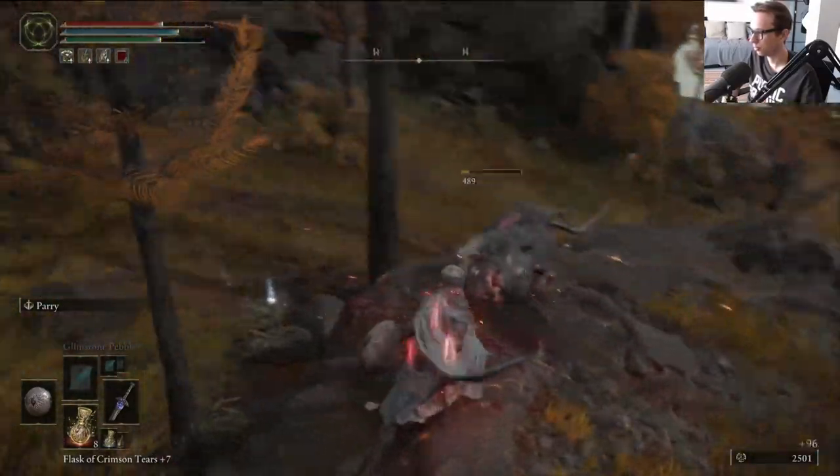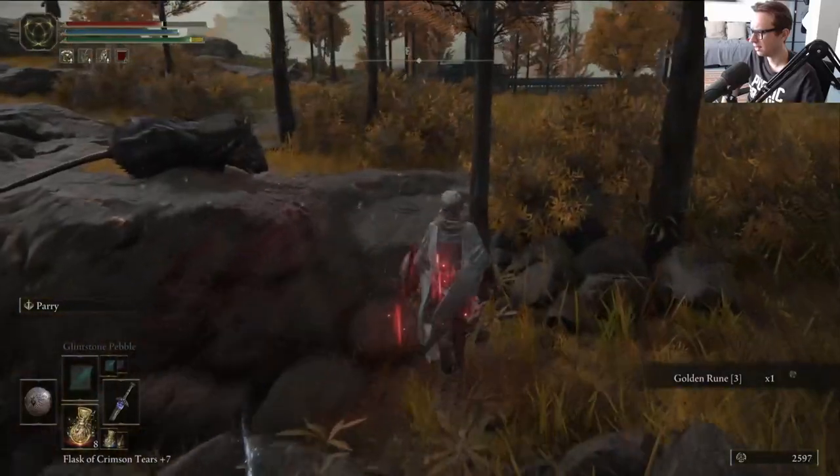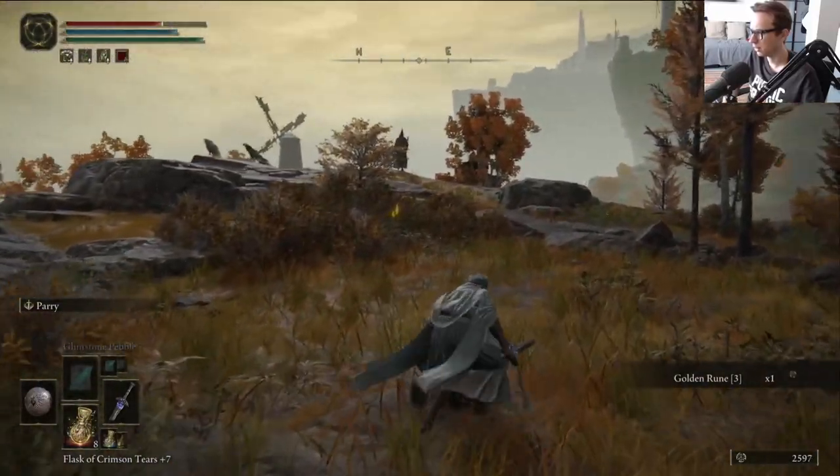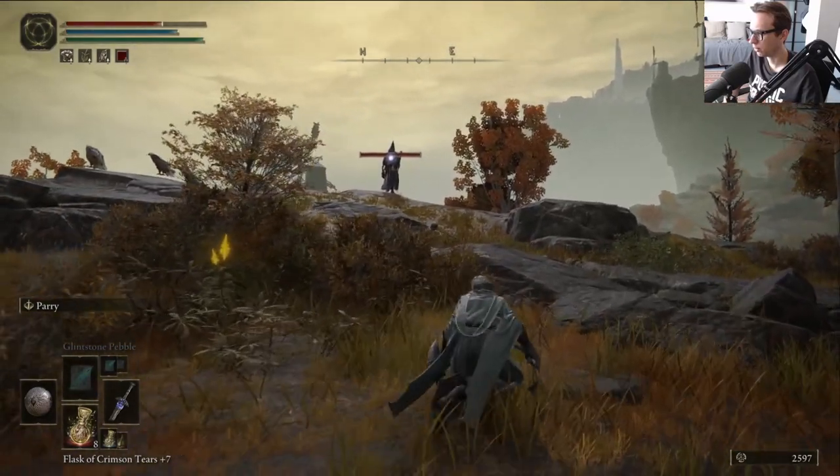We need to start looking for a somber smithing stone 6, which I think at this point in the game is when they start becoming more available. Is that a grave warden - whatever they're called?